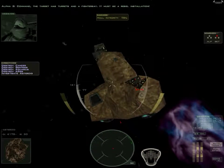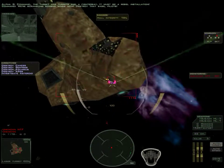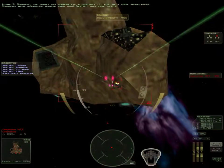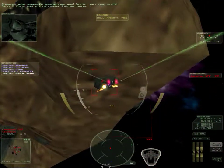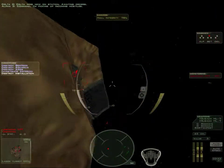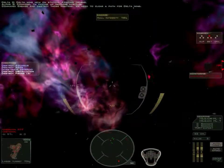Command, the target has turrets and a fighter bay. It must be a rebel installation. We're scrambling bomber wings now. Destroy that base, pilots. Delta Wing now on station, awaiting orders. Command, I'm picking up incoming hostiles. Engage and destroy those fighters — we need to clear a path for Delta Wing.